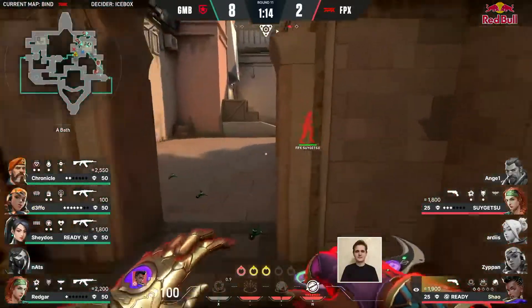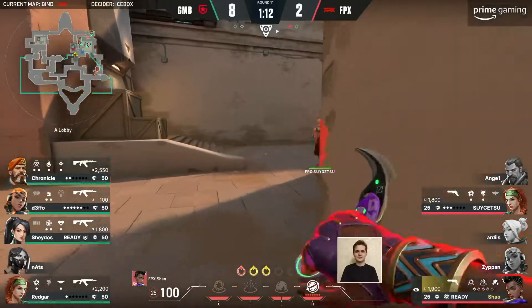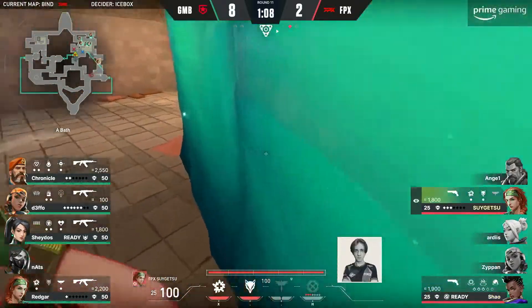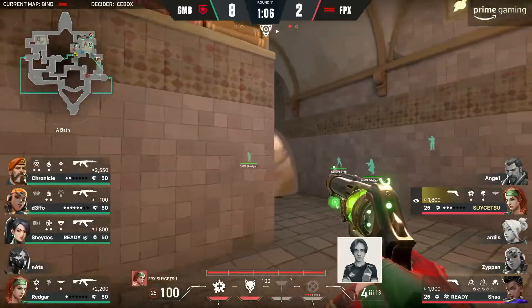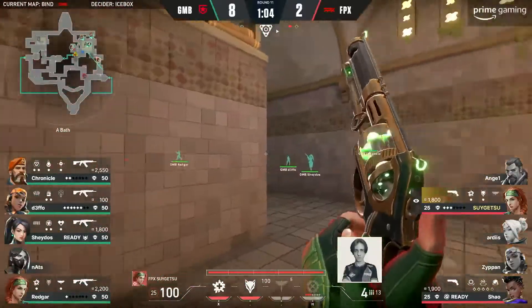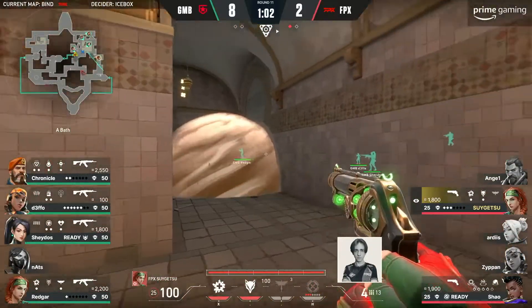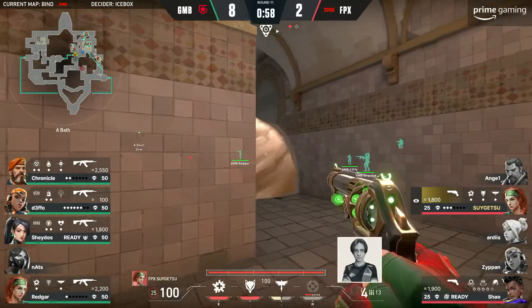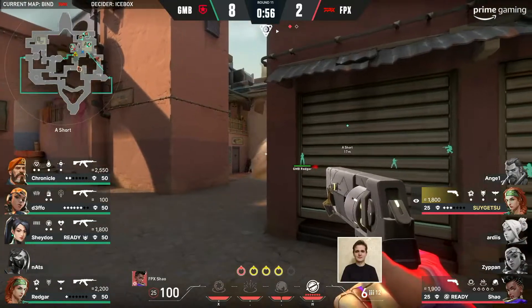Actually, every member of Gambit just goes down swinging — if you take them down, they'll make you bleed first. It's almost like a Nats scenario: you have no right doing that much damage before you fall. Aftershock to deal with, flash on the way in as well — it's actually crazy.